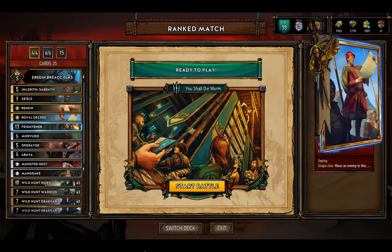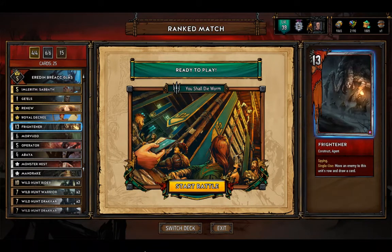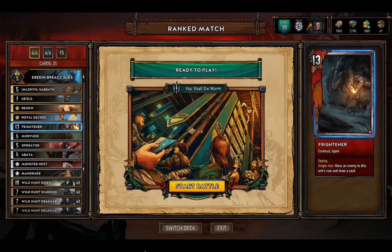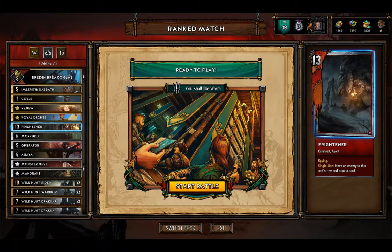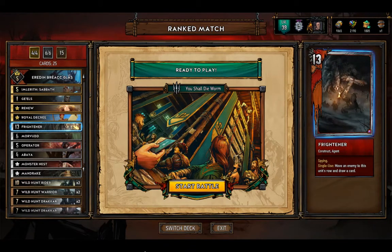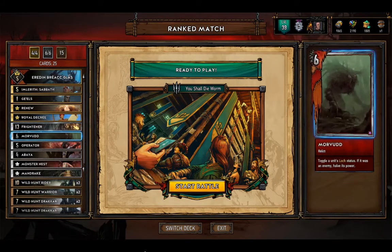That makes it a more viable unit against higher value bronzes or silvers, especially in the Nilfgaard faction. We obviously have Frightener because you can't really get away without running a spy. Spies have become an integral part of the standard set — everyone essentially plays spies, whichever faction or leader you play. You necessarily have to play a spy because card advantage is so important in Gwent. A card that gives you card advantage is now essentially a must-have in the standard set, which is what we have before expansions come out.